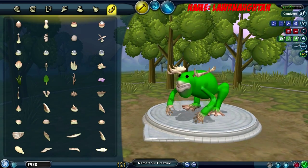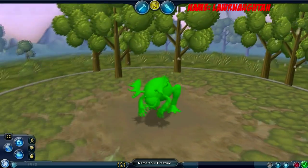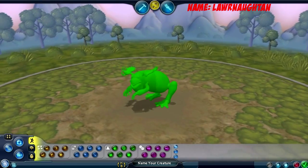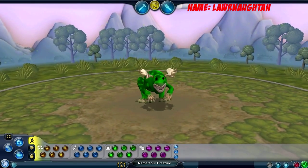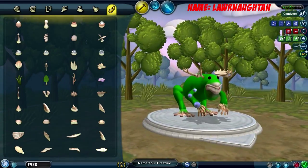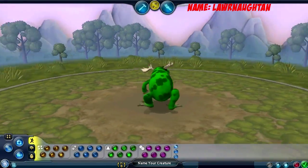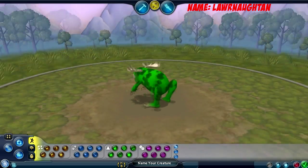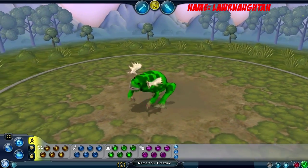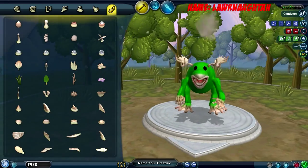Oh god, no. That looks weird. Lower his arms down a little bit. Oh, that's our weird froggy! I will eventually get really good at making these. Now we gotta make them a dangerous froggy.